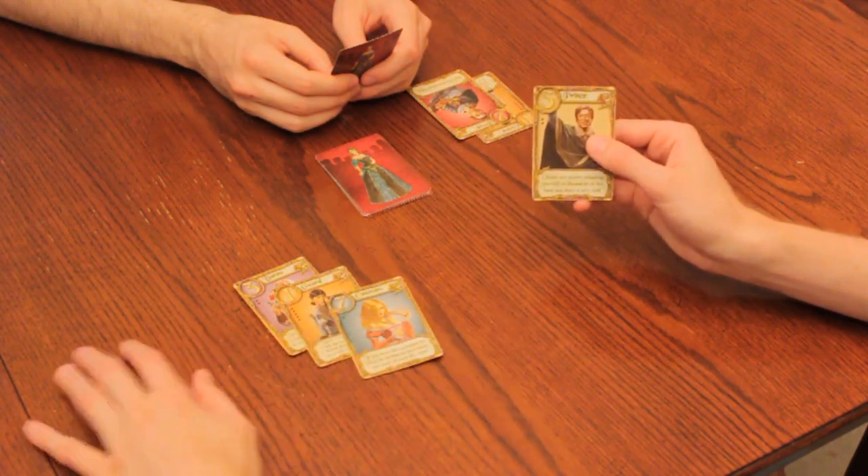The countess has no action, but must be discarded if your other card is the king or a prince. This means that if you see someone discard a countess, the odds are good that they either have a prince, the king, or the princess.